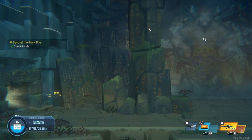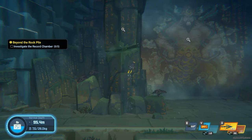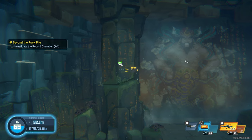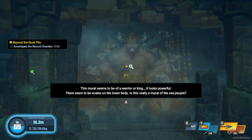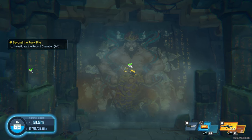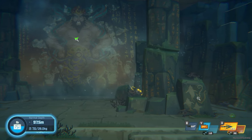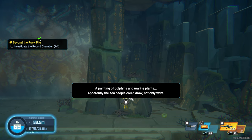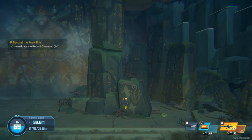We've got some strange-looking underwater mushrooms there. Can't be a natural pillar — mysterious characters engraved on it. And over here we obviously have this huge mural. A warrior or a king — it looks powerful. There seem to be scales on the lower body. Is this really a mural of the Sea People? I think it is. And then down here we seem to have dolphins or whales — painting of dolphins and marine plants. Apparently the Sea People could draw, not only write.